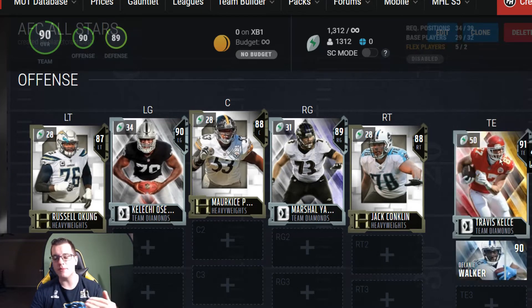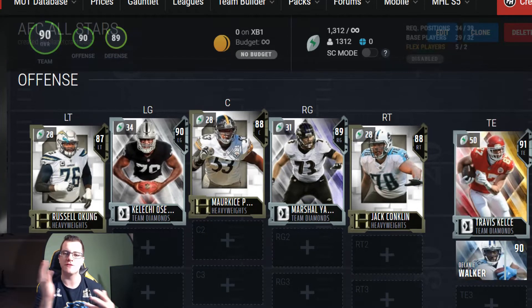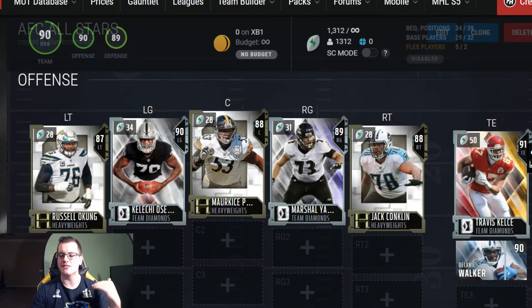Compared to the NFC team this is a bit of a step down, but at tight end this is where it's a step up, because you have Travis Kelce 91 overall and Delanie Walker compared to the NFC's Vernon Davis veteran and team diamond Greg Olsen. The overalls aren't that much of a big difference until you get to the backup, where Delanie Walker's a 90 and Vernon was an 86. Still, this is actually pretty good.